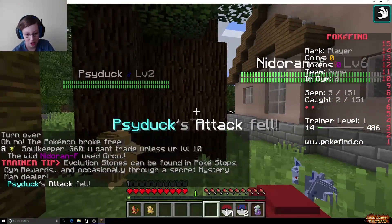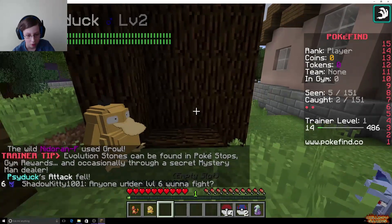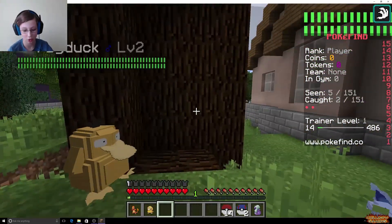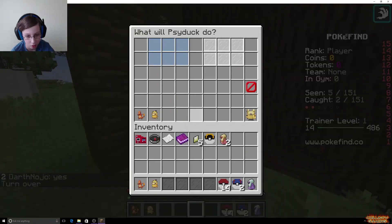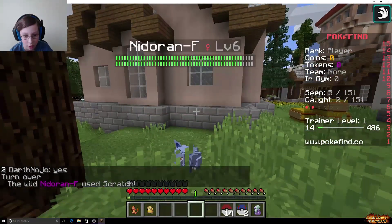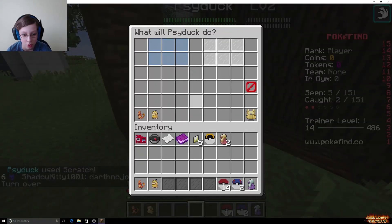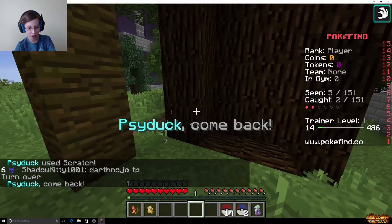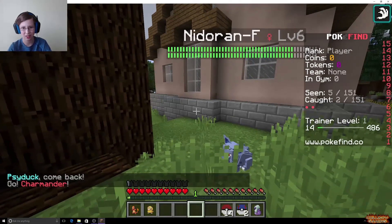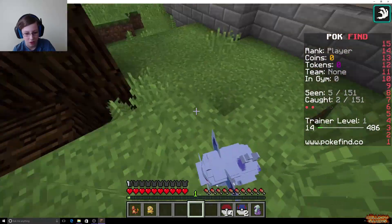Oh, you can't trade unless you're level 10 yet. I didn't know you could trade. I guess we'll just scratch it again. Let's see — a little scratch. Scratch, come on. Let's use Charmander. Go, Charmander. Hopefully it doesn't do like a water move — I don't think Nidorans can even learn a water move. No, they can't, at least I don't think so.